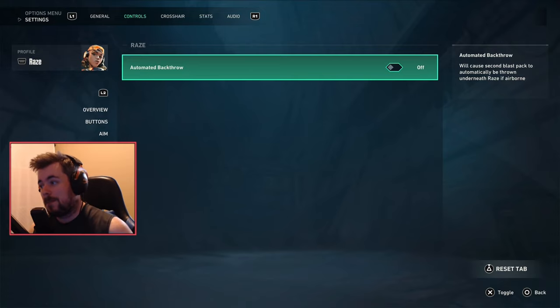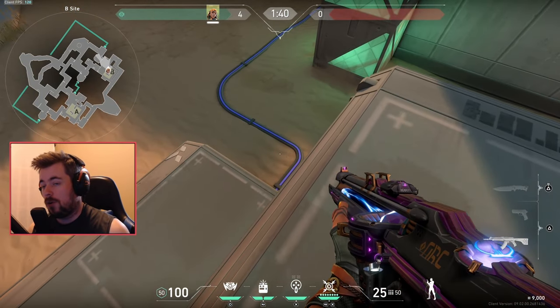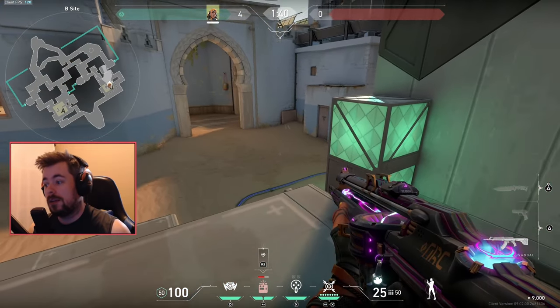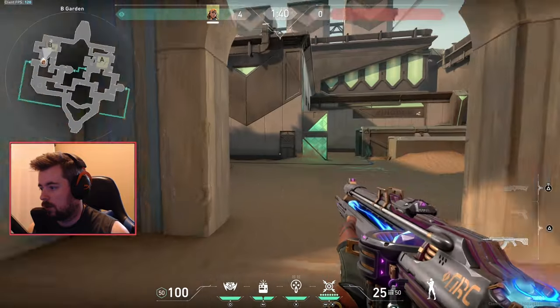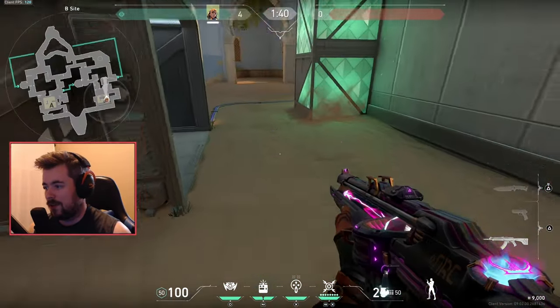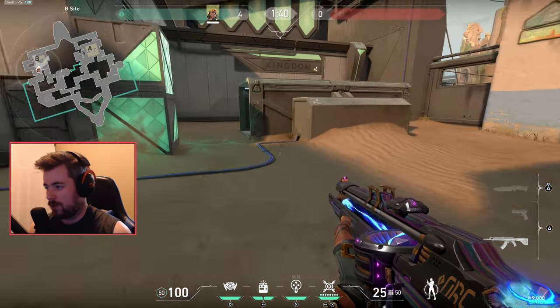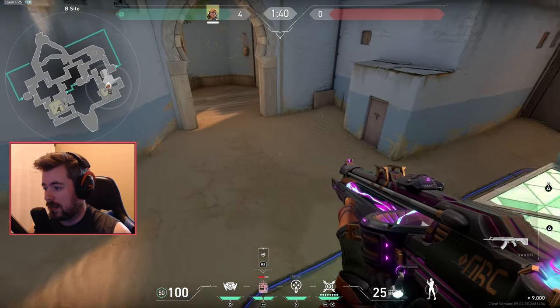I go over to the Raze profile and there's a specific Raze setting: Automatic Back Throw Behind. This means the second blast pack you throw will automatically be thrown beneath you and continue your movement — so you don't actually have to look down. Before I had to look down to throw the second one, but now I can have my crosshair already ready for the next gunfight. I'm already engaged in the fight, whereas before I'd have to look down and then pull up my crosshair.